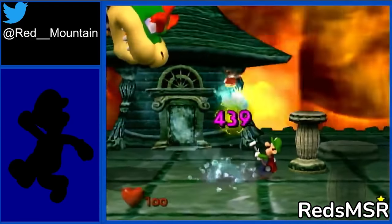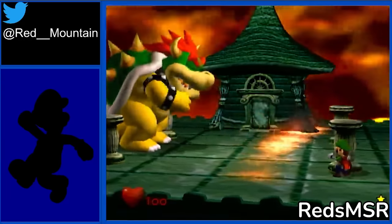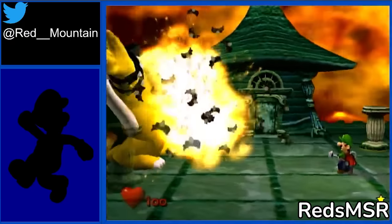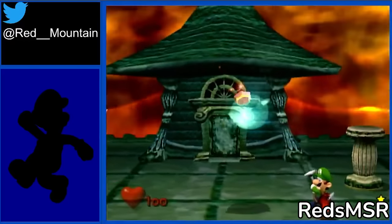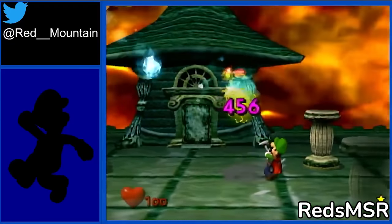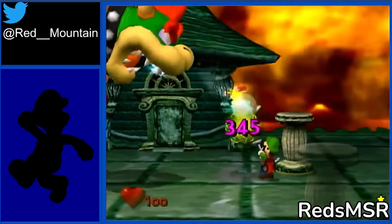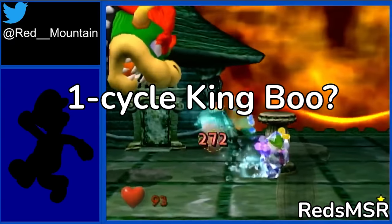He was also on a Discord call with fellow runners Saria100 and Crazy8TheAce, the latter of whom suggested that Red shoot off Bowser's head just as he throws the bombs. Normally, you'd have to wait until Bowser bends down in order to hit his head, but now, with the proper angle, you can shoot the bomb instantly after it attaches to the vacuum via suction. This early shot was known about for quite a while, but wasn't previously useful, as King Boo's period of vulnerability would expire before he could be finished off. By putting these two headshots together in the same cycle, Red came to the realization that a one-cycle King Boo fight might just be possible.